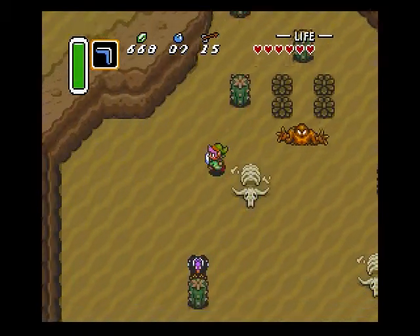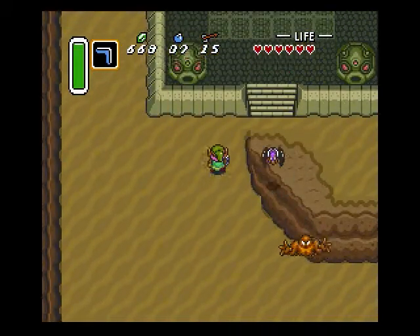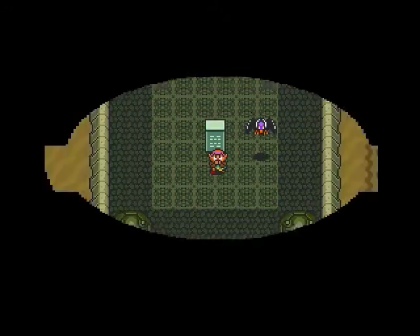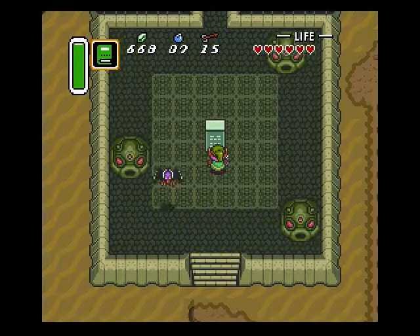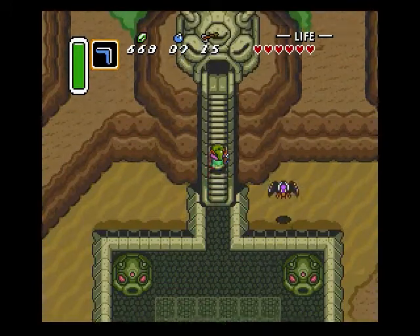Now head west. The palace takes up probably about 50% of the desert, so you can't miss it. Right here is what you need — get out that book we checked out from the library and use it on that rock. This little cutscene happens and then the stones move around. Go up the revealed path into the second temple.